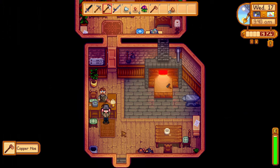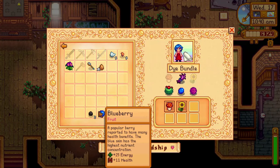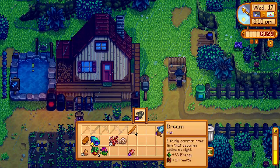On day 45, I picked up my copper hoe at Clint's, donated the squid ink to the community center, and again didn't have the right amount to donate something else. So I donated a blueberry to the dye bundle and went fishing in the ocean as well as the town river. I sold most of the fish back home.